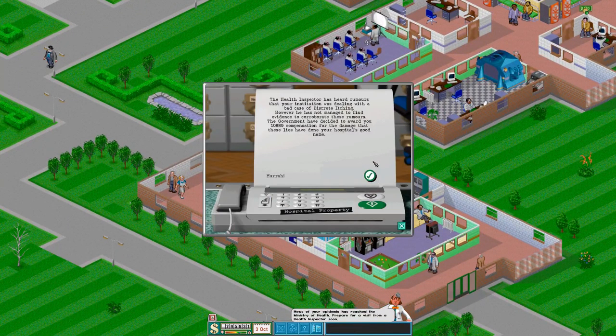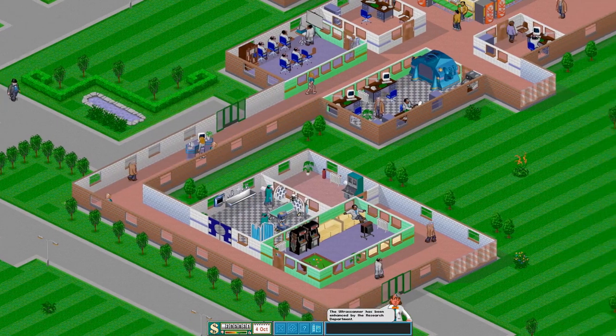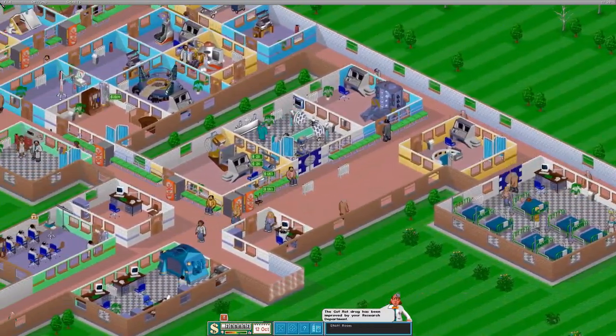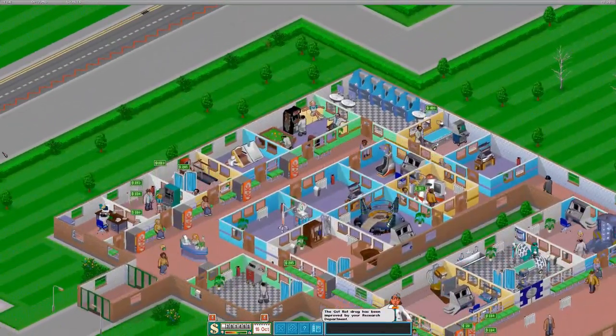Okay, how are we looking? They awarded me 10,889 because they didn't find out that there was an epidemic - I cleared it up. That's sneaky of us, very sneaky. So we're doing good on the money front.